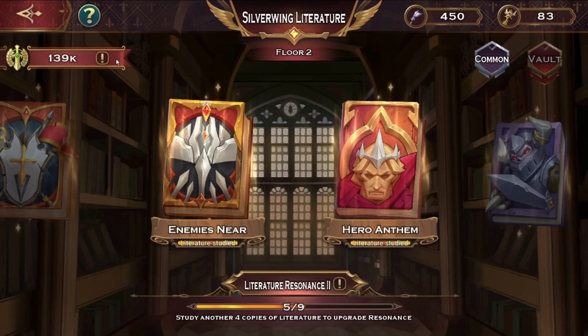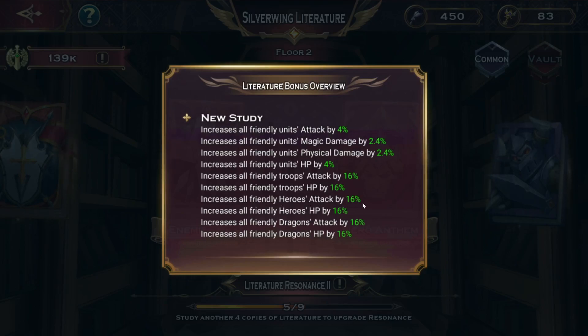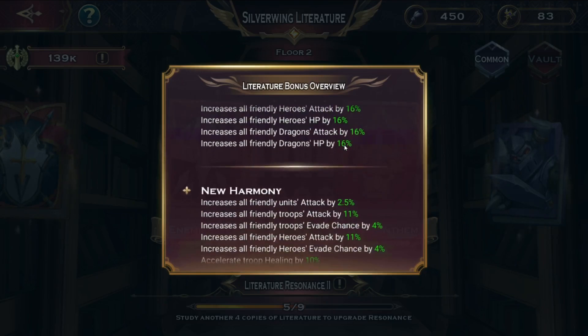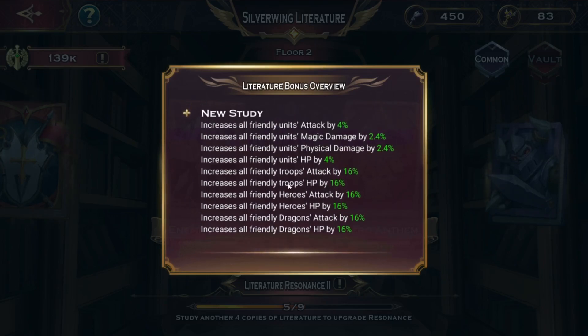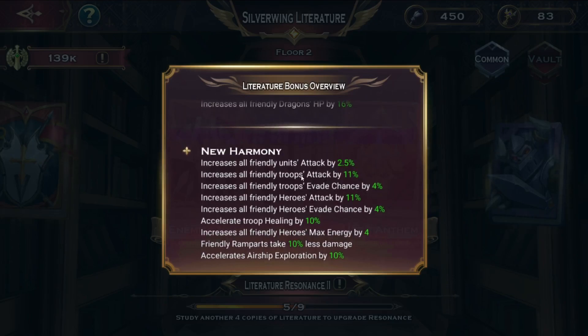From upgrading the books you also get direct buffs — magic damage, physical damage, and overall attack for all units. The attack value increase for heroes in particular is insane. We also get HP and attack for the dragon's army, but that's not as impactful as the hero buffs.